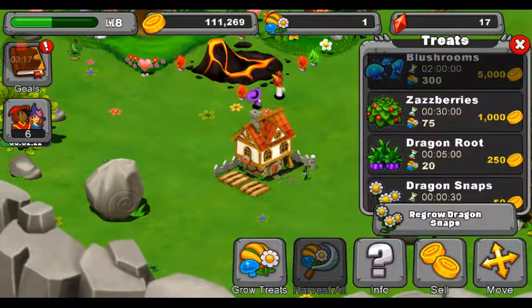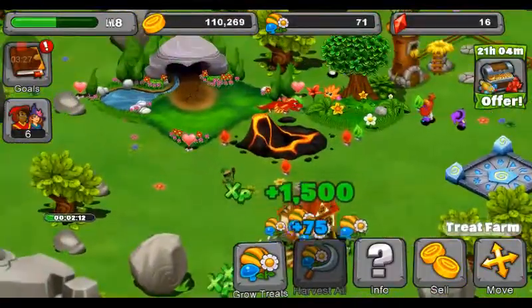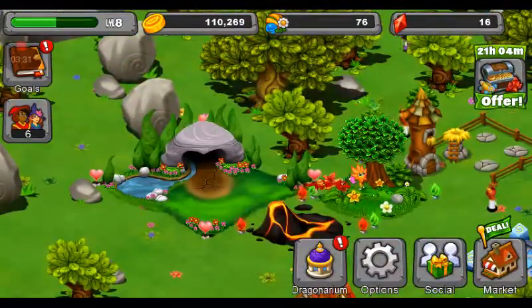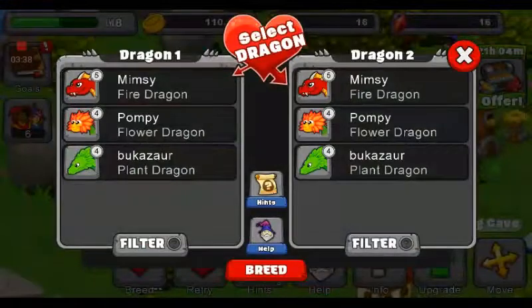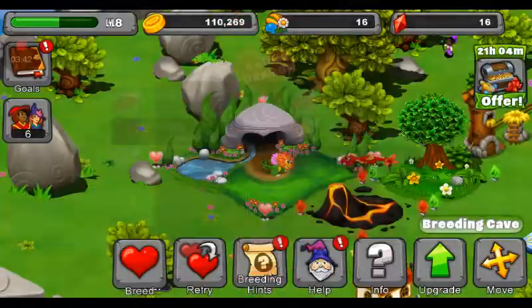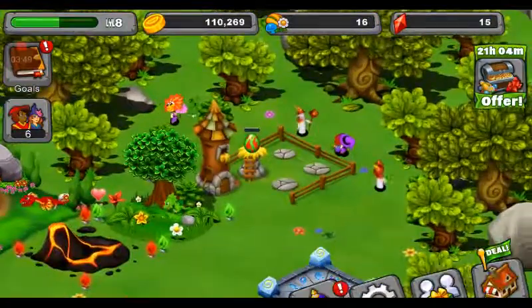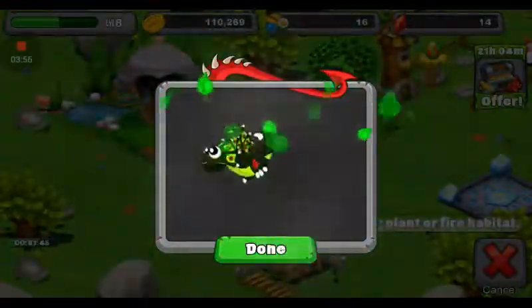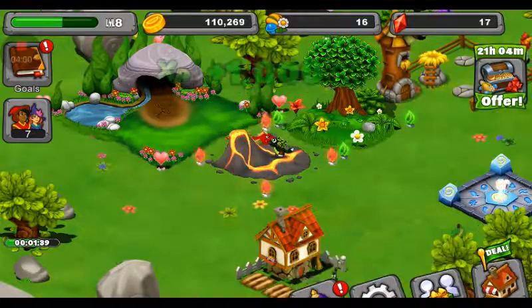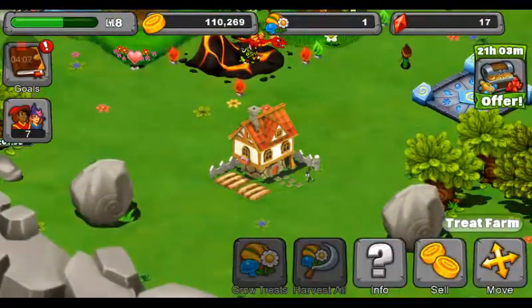So I'm gonna try to get a dragon — dang it. I'm gonna try to do grow treats — 75, I think that'll be good. Harvest all, yes! I have a lot of gems so it'll be okay. So I'm just trying to breed — we're trying to get a new dragon. Incubate — yes! Oh yes, I got a dragon! Hatch! We're just gonna put it in this habitat for now. And then we're just gonna feed this guy — dang it, I'm out of food already. Grow treats.